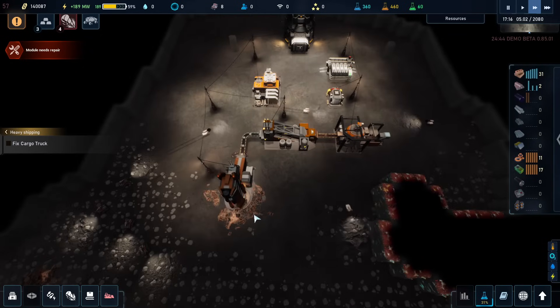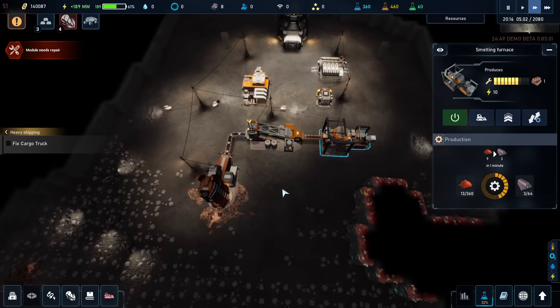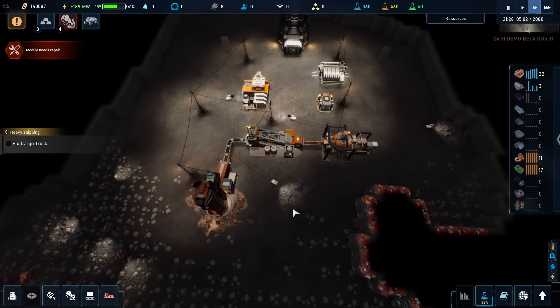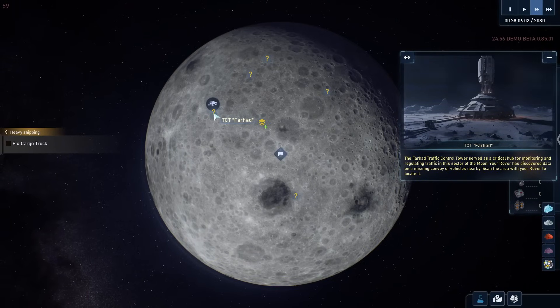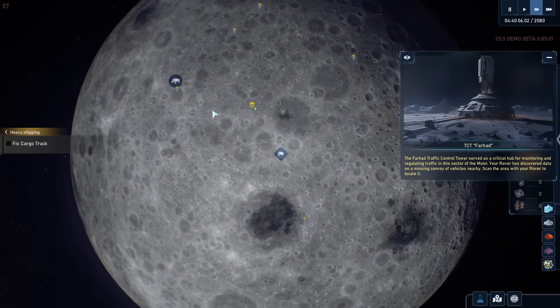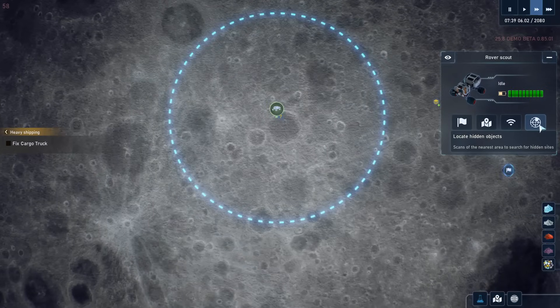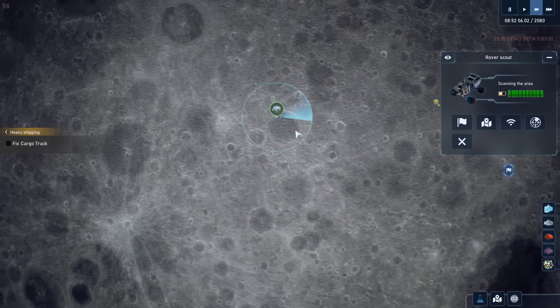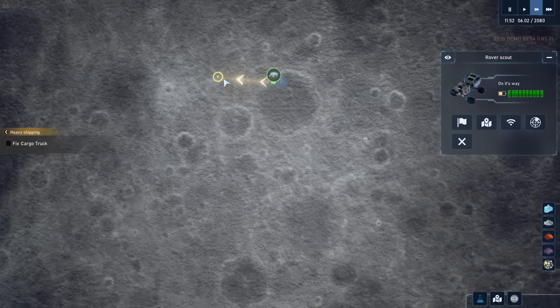Do we have anything else on the ground? No, we don't really have anything else on the ground. So this is working — it's working okay, but it's slightly stacking up, and I'd like to make sure that we get that sorted. It's a critical hub for monitoring and regulating traffic in the sector. Your rover has discovered data on a missing convoy of vehicles nearby. Scan the area — so that's really interesting. We actually have a possibility to do this, and then you see the scan around here.